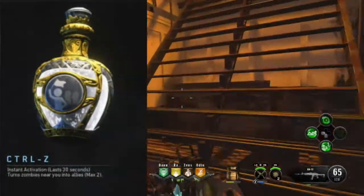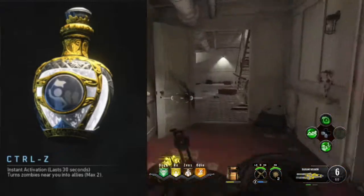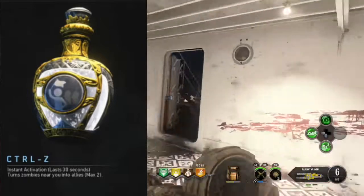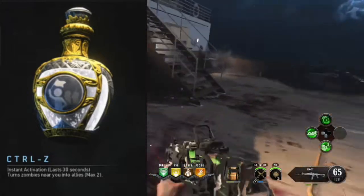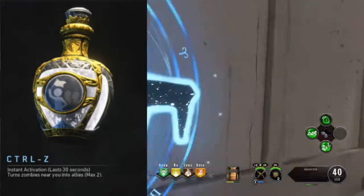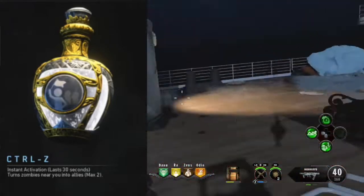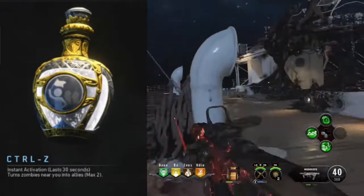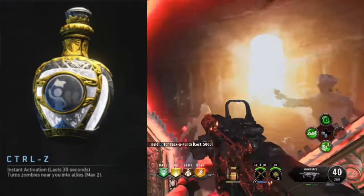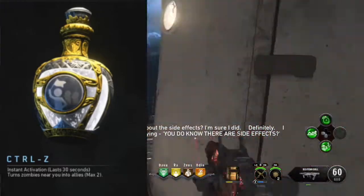Coming in at number 4 is Control-Z. Basically, it's the Turned alternate ammo type turned into an elixir. This one's not very useful because if Brain Rot or Turned is already in the game, why would I ever use this as an elixir? It's not really that useful. If you're trying to get something to cover you in an easter egg or a specific thing you're trying to do in the map, I guess it's useful. But generally speaking, it's just not one I would ever want to use, especially considering a lot of the classic elixirs are just generally better. So it doesn't make much sense to use this one out of the bunch anyways.